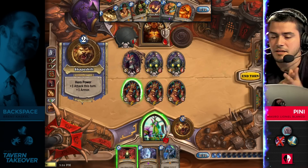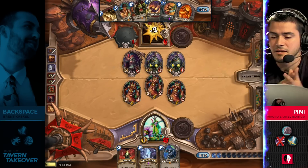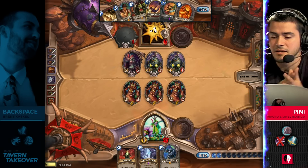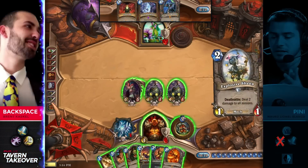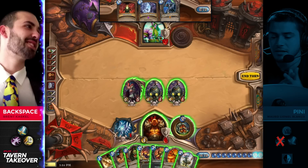Is he just going for face? Wow — Penny is going all-in, relying on Savage Roar for his draw. I gotta believe it is. Look at this board position — you're not gonna recover from this state. He's put himself in a position where he's working and hoping that a two-outer can get him out of this spot. And Backspace — this is the time for him to apply maximum pressure and try to end the game next turn.